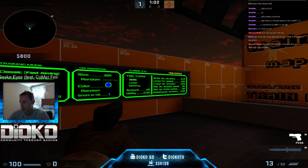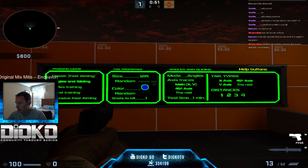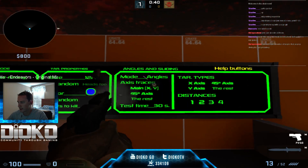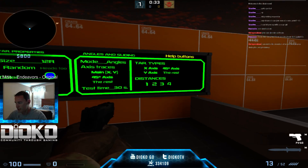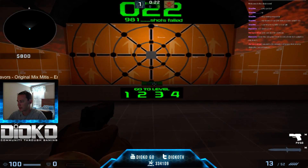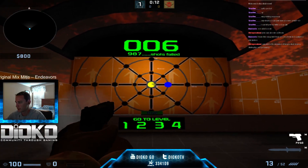That was classic, fast aiming - just random targets moving all over the place. Next is angles and sliding. The settings are mostly the same; you can change axis traces, test time, and distance. Here's what you'll be doing: centering yourself in the middle of the screen, shoot the target, shoot the yellow button, shoot the target, shoot the yellow button. Keep doing that and we're not missing.